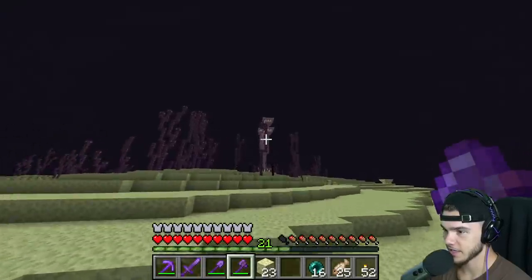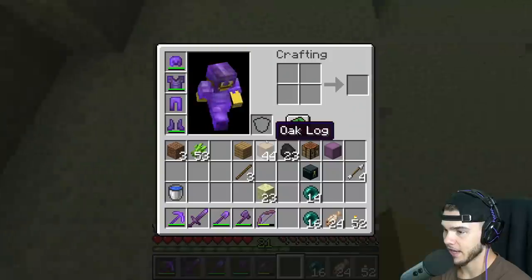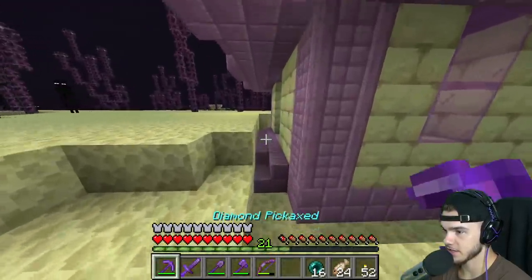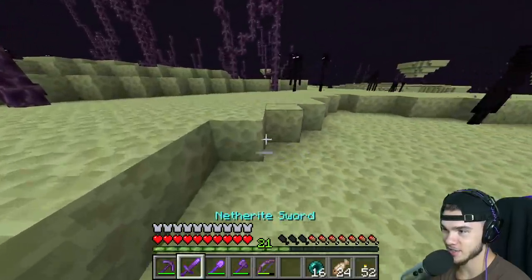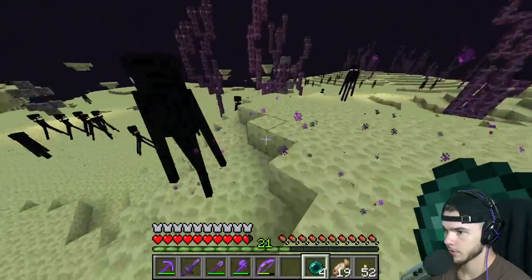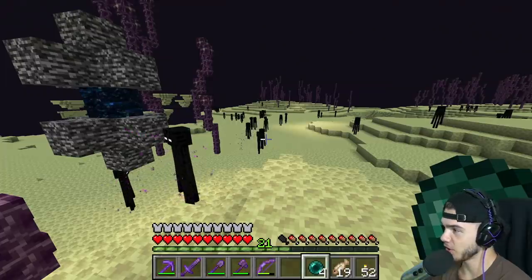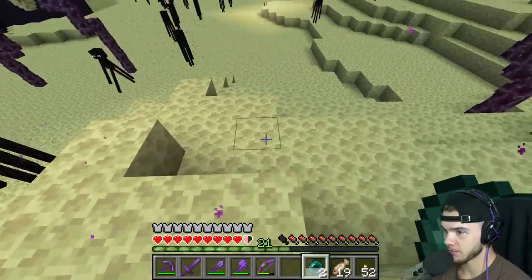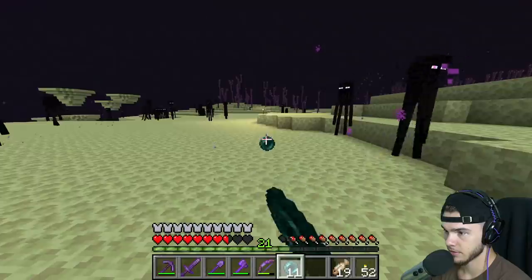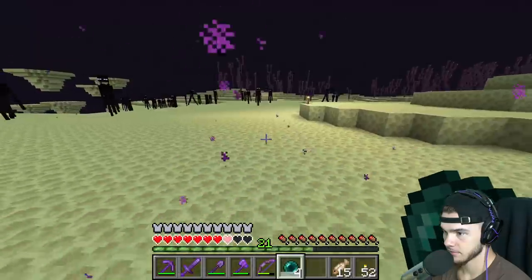Is it an End city with a ship or not? That's a fail because we need the ship - the elytra is in the ship. Of course the one End city I find doesn't have a ship, because every End city is going to be looted by all the other members especially the ones with elytras. What was that? Oh, it was an endermite from the ender pearl I threw. They went crazy over that little guy - they hate endermites.